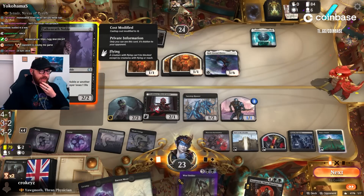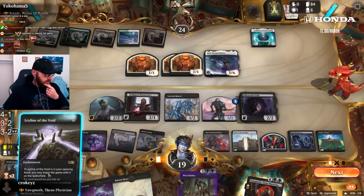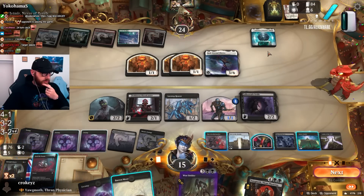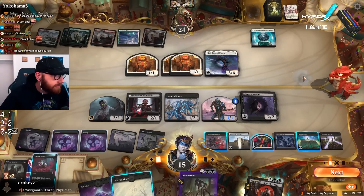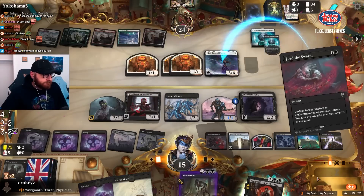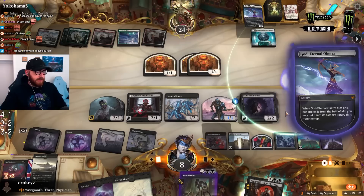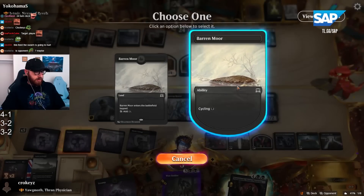This is a four mana flying Blood Artist if you've never seen it before — the Falkenrath Noble. Leyline? Sure. Feed the Swarm — creature or enchantment. Bro, not like this. That's gonna be minus seven life from us here. But this is why we play the Blood Artist, baby. Land on top that we can't play — easy cycle.